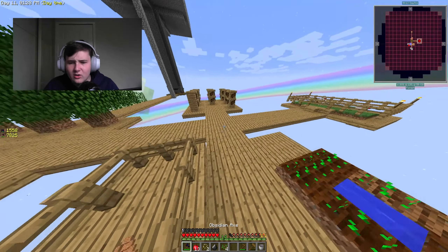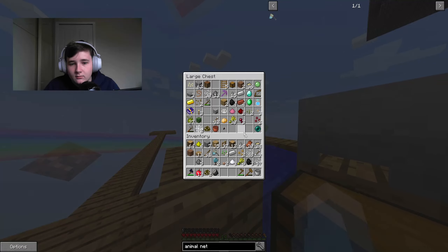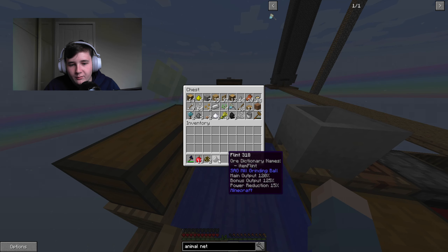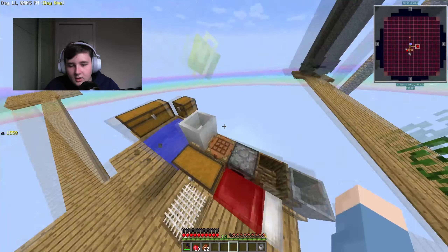Our meat poles are done, so we're going to dump our inventory — which means we need to put another chest down — because we're going to use the mob farm. I'll keep the animal net on me since that's quite useful to have on you, and I'll keep the rotten flesh. We're going to work on a better storage solution next episode.